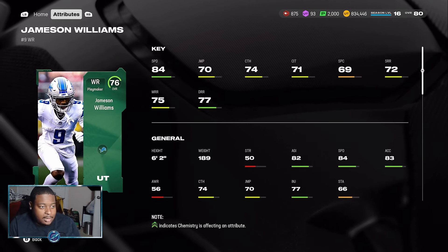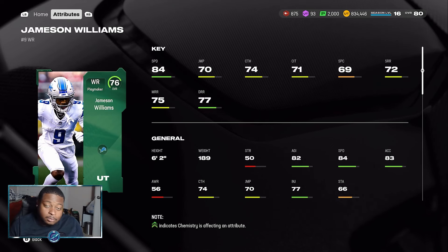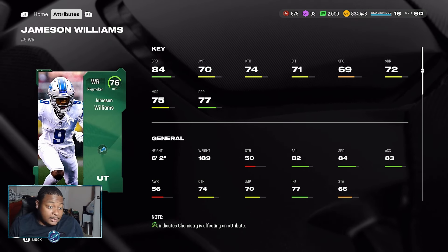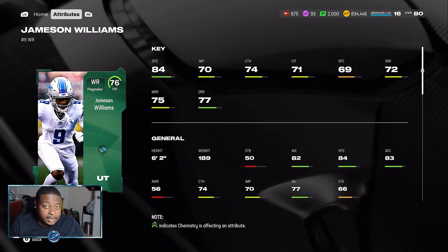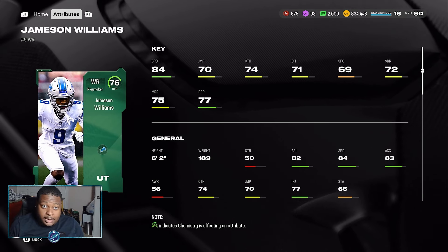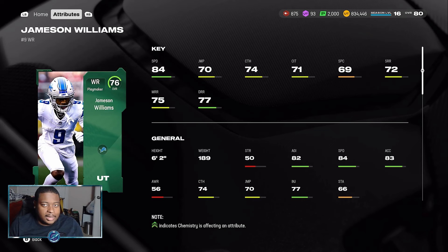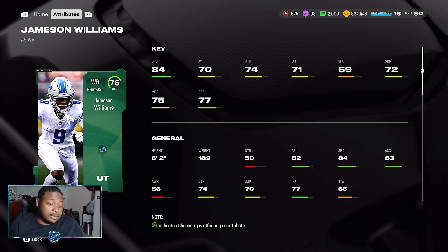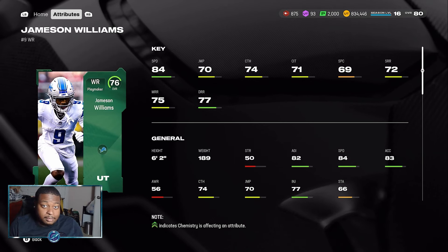Next we have the wide receivers, starting with Jameson Williams. The whole trend of this budget video is finding the cheapest card with the most speed so you're not running in the mud. Jameson Williams is 6'2" with 84 speed, 72 short route running, 75 medium, and 77 deep route running. You're not going up against expensive lockdown cornerbacks like Jalen Ramsey or Razul Douglas every game — those cards are extremely expensive. Jameson Williams is a very great budget card; I've even seen people who spent money on this game use him.